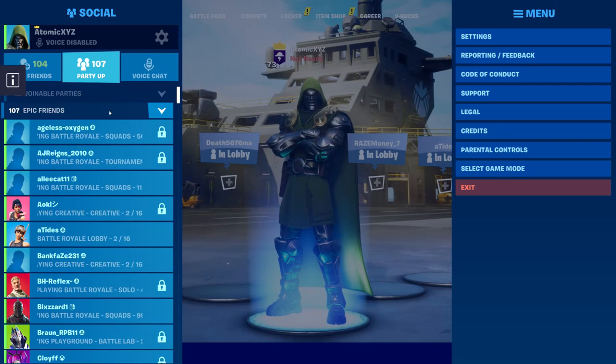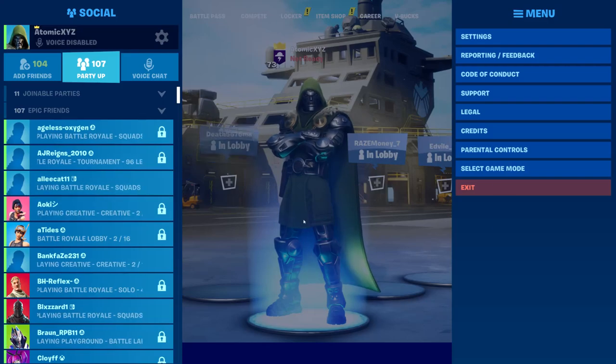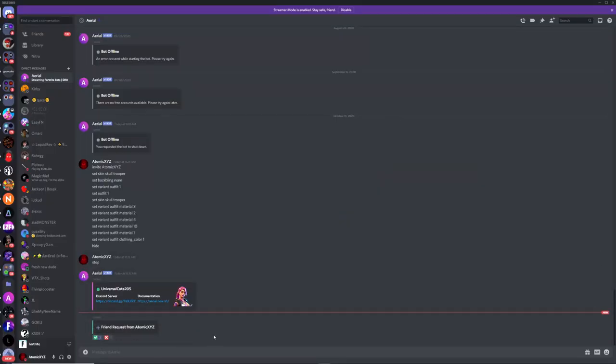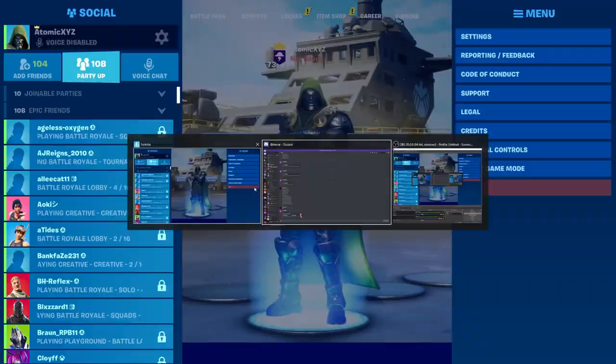The bot will accept the friend request right away. Go back and press 'Accept Friend Request' to confirm. Once it has accepted, it'll show up in the notifications.